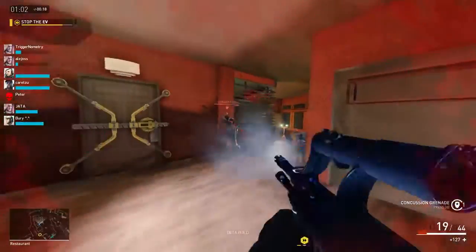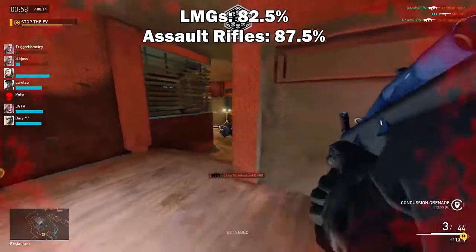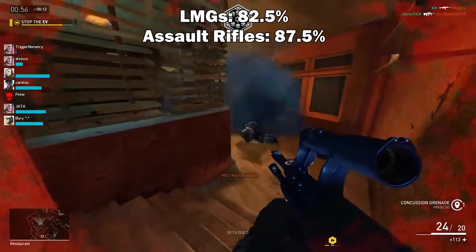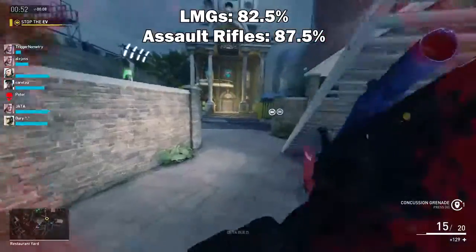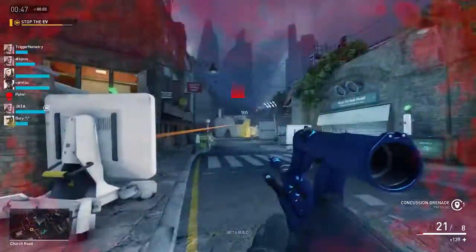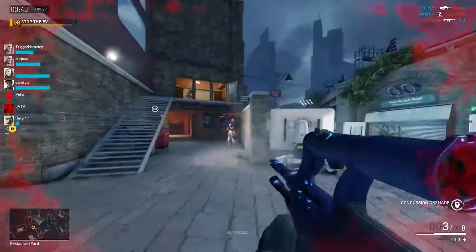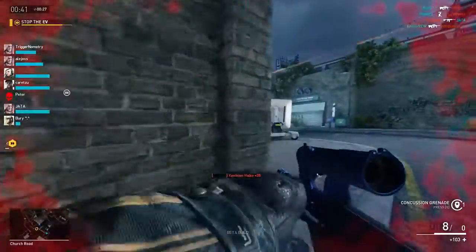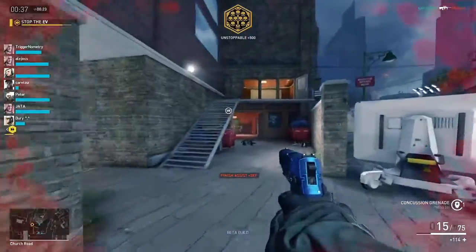One thing to note is that with the LMG, you will move at 82.5% of your speed, and that is in contrast to the standard 87.5% of the assault rifles like the Stark AR and the Temmik. Speaking of the Stark AR, if you like burst rifle weapons, it will offer a more ranged solution. And then you also have the Temmik, which is somewhat of a middle ground between the Stark and the MK-46.